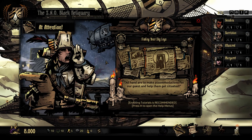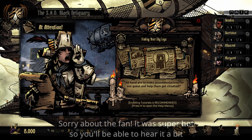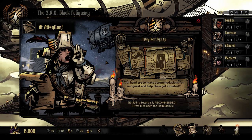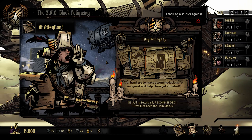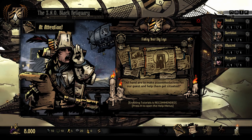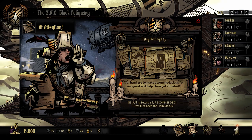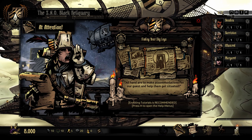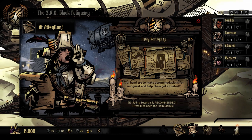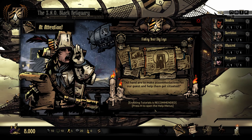Hello everybody and welcome back to the Black Reliquary. This is patch 0.4, still in testing, but we now have an entirely new area and I'm quite excited to see what awaits us. The start of the day log is a lot different - we have a guy who says ahoy and gives us the news. All hands are to make accommodations for our guests; enabling tutorials is recommended. Press H to open the help menu.